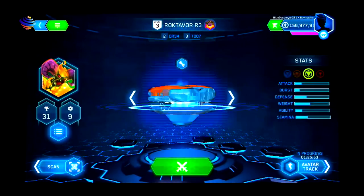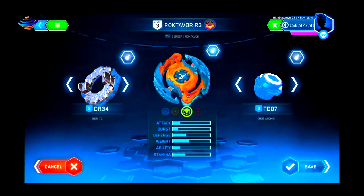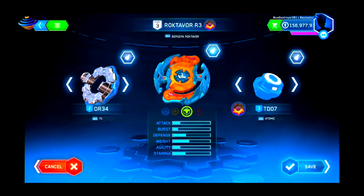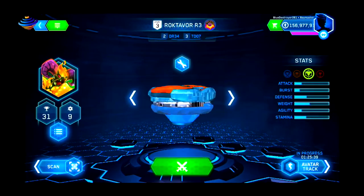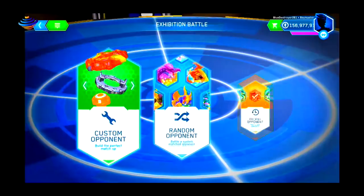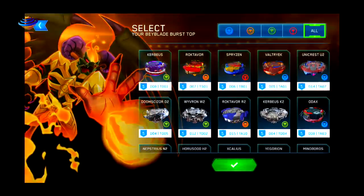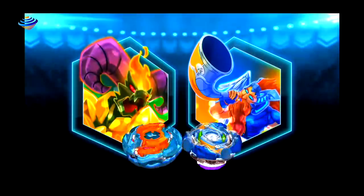So let me show Roktavor — I want to show the other colors first. Seven Cross Atomic looks nice. We'll do an avatar track, and then we'll do an exhibition match with a random opponent again.